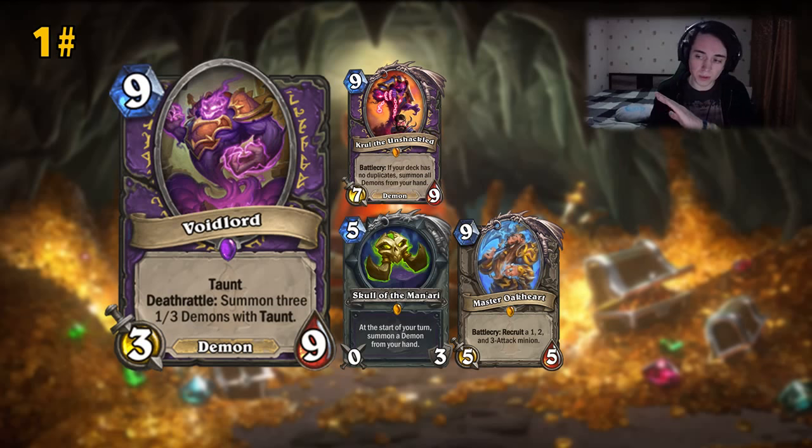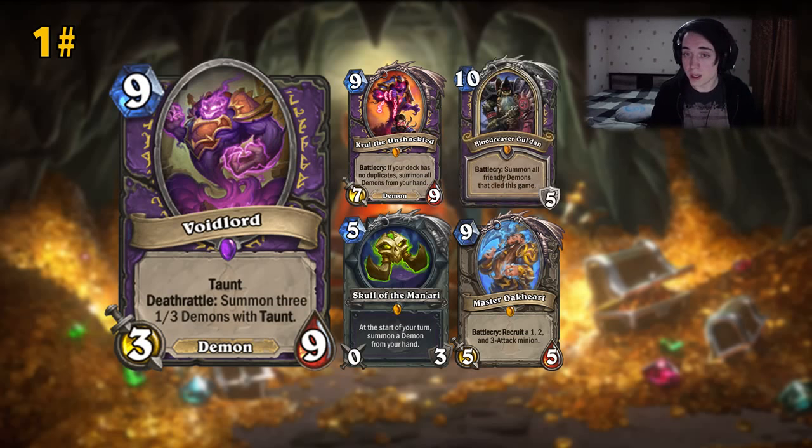Of course the weapon is not going to be played, at least at the beginning of the expansion. Everything is about Guldan — it makes everything better. It's a bit clunky that you play a Voidlord, it dies, and you get those three 1/3s that die, so you summon only taunts and don't get insane pressure — just defensive stats after you play Guldan. But I think it's still good enough. Sometimes you play only 2 little demons and have to play Guldan early and you're sad. Now even one Voidlord is way good enough to play Guldan.